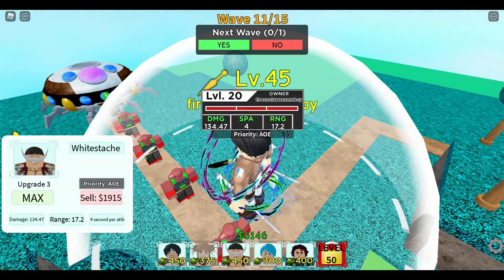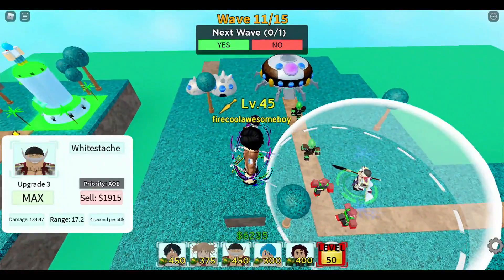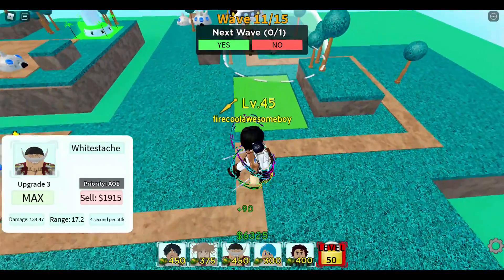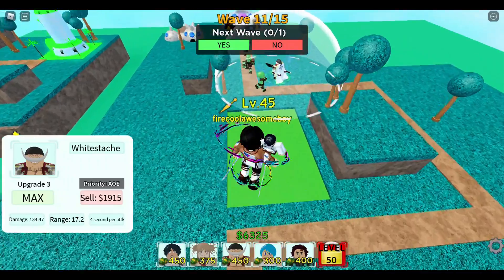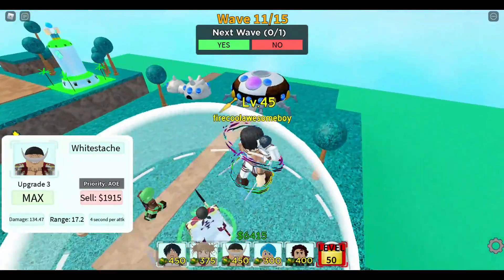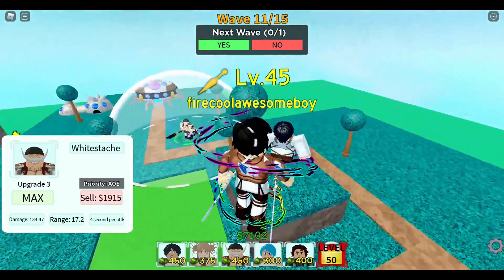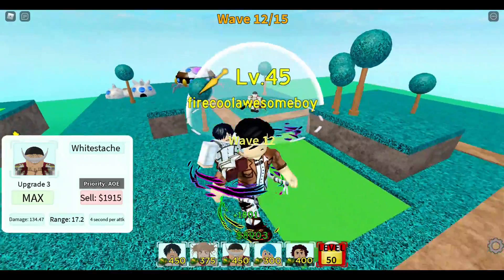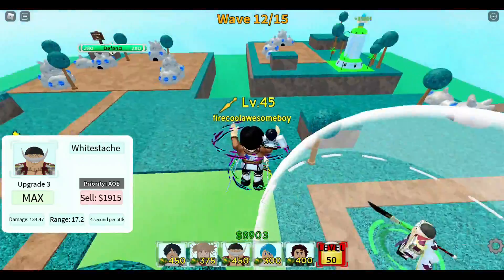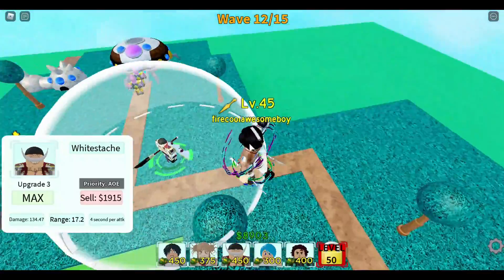For units like Mihawk with long-range linear AOE, place him in a straight line from the path and position him at the back. The 120 range makes the linear AOE slightly bigger with every extra range point. You can watch a Mihawk showcase to see just how large the linear AOE can get.